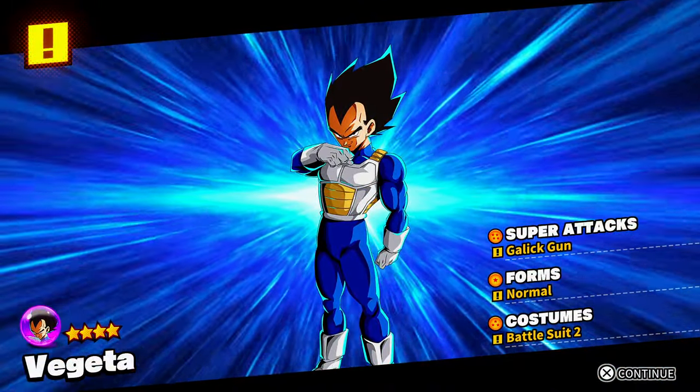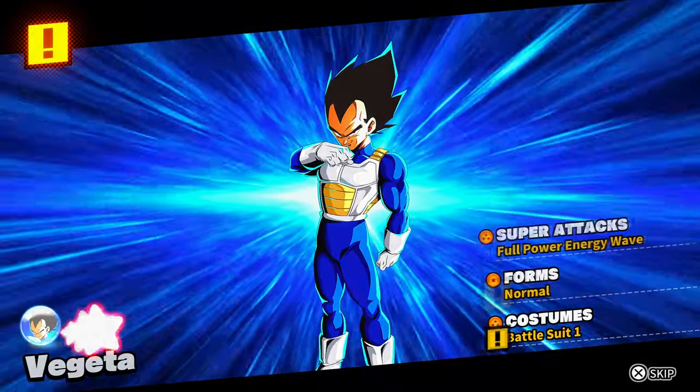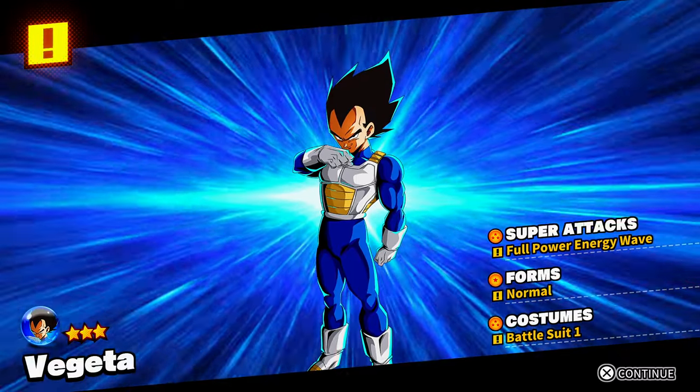We got Galick Gun Normal and Battle Suit for Vegeta. We got another Vegeta but with different items — Full Power Energy Wave Normal and Battle Suit One.